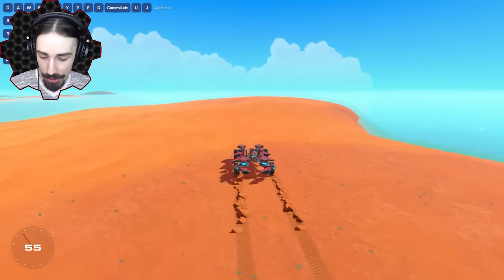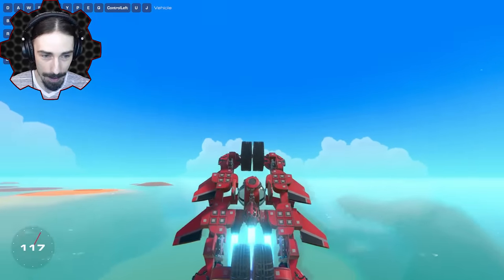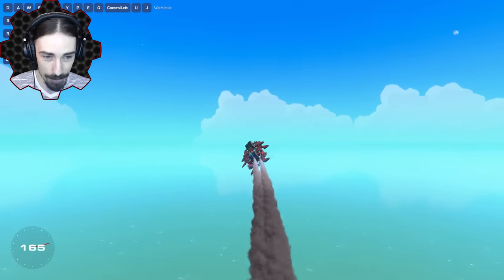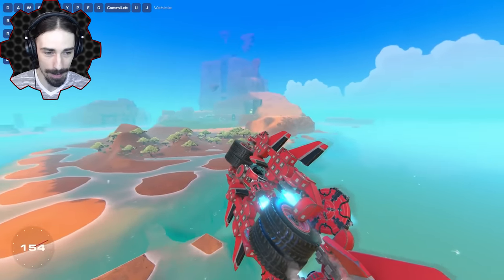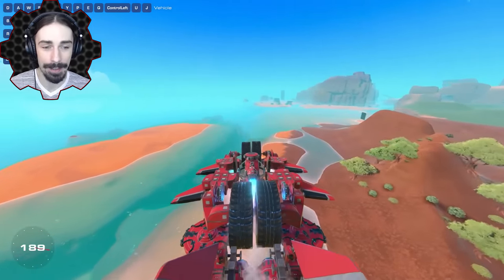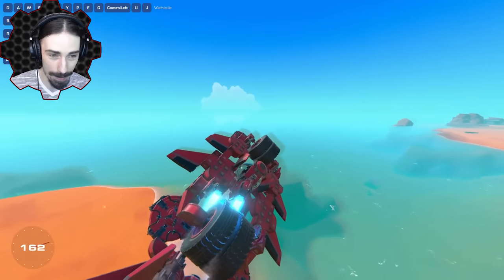Let's see how this thing actually works now. We're going to start going, switch into hover mode, turn hover pads on, and now we're going to try to lift off into the air — and it is working. It is actually working. We can pitch and roll. I have to use both hands on the keyboard because putting pitch on W and S would interfere with our land vehicle mode. So this thing totally works right now.